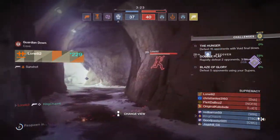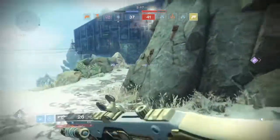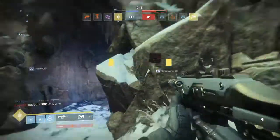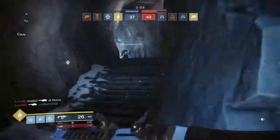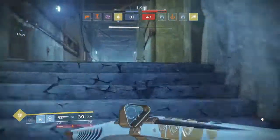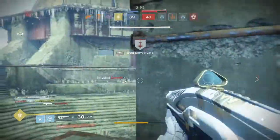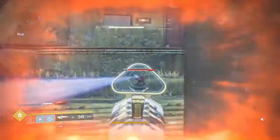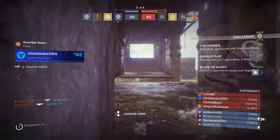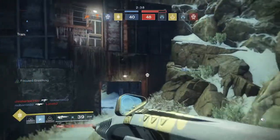That guy wasn't able to eliminate me because he wasn't playing around his teammates. I can't really help my teammate right now because I'm very low — I'll give some supporting fire, grab this crest, and I got eliminated. But at least I picked up my teammate's crest. Like I said in episodes one and two, sometimes you won't have an ideal game. Your goal every game is simply to finish with a positive KD and help your team as much as possible. I'm going to try to flank here.